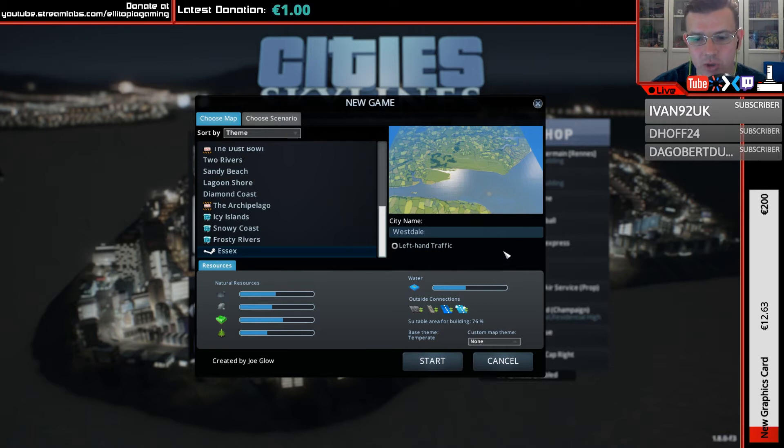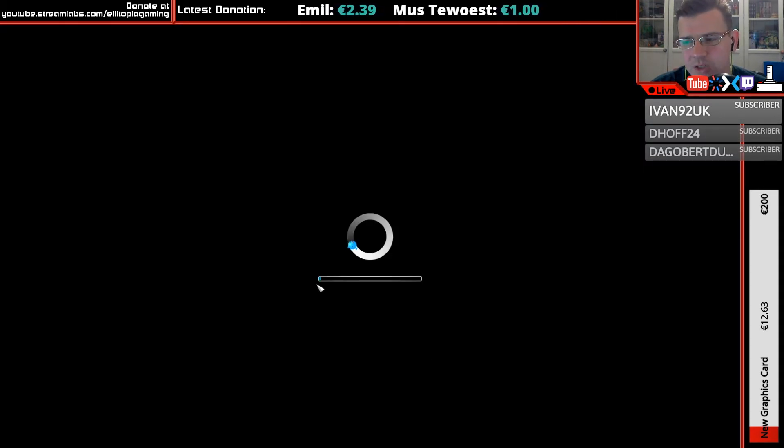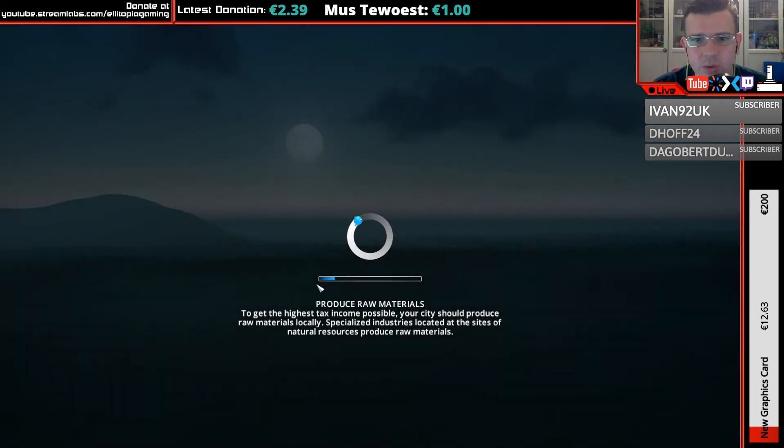All we've got to do is give it a name. We're going to call it Elitopia. We won't bother with left-hand traffic because the map is all set up and I think left-hand traffic would just mess things up the way it's set up. So we're going to start and you guys will get to see Essex.